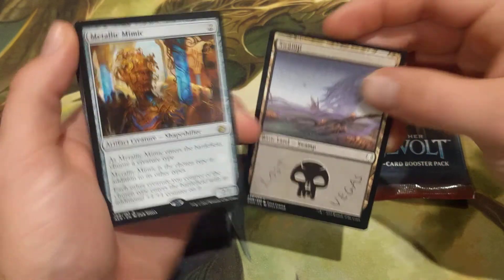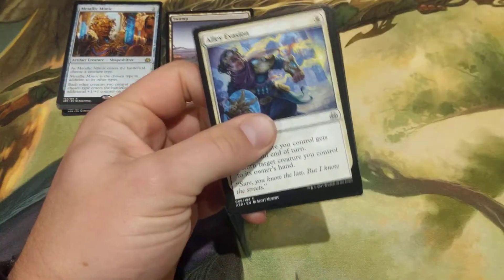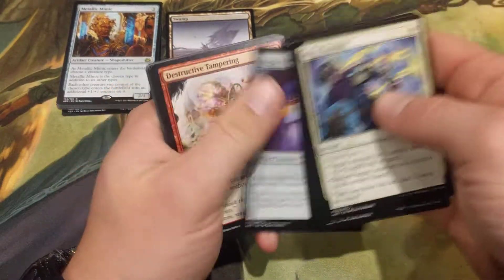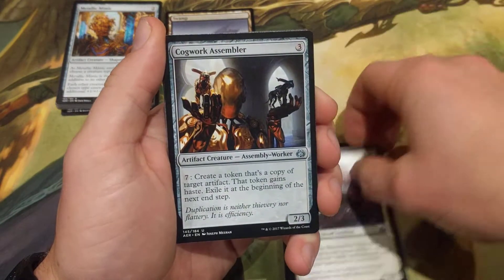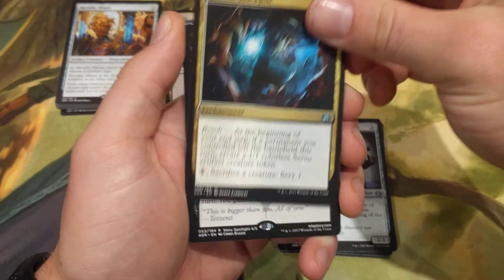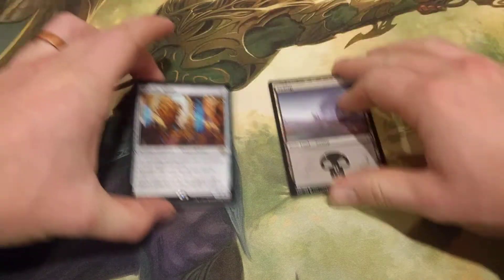Next I want to open up the right pack to see what those of you who chose it would have won. Going through it — one through ten — there's no foil, no masterpiece. We got Cogwork Assembler, Hidden Stockpile, and the rare is Battle at the Bridge. So if you chose the left pack, that was definitely the right choice, as Metallic Mimic was far better.